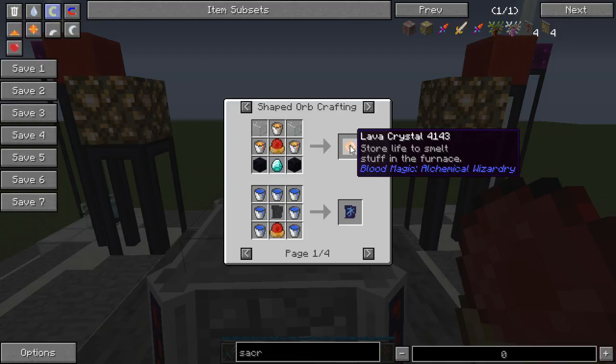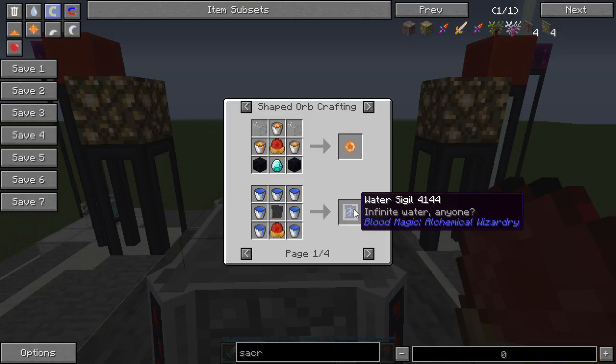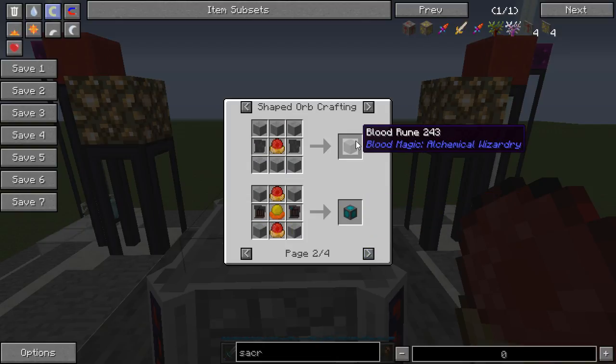If it breaks you have to MCEdit the item containing a lava crystal out, or as I've done when too lazy to MCEdit: remove the mod causing the issue, open your world, save it, shut it down, put the mod back in, and proceed from there. One of the main issues is Steve's Carts 2 - do not use the lava crystal to run cards, it'll ruin everything. The water sigil lets you right click to place a water source.